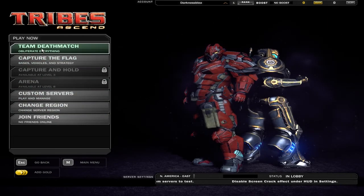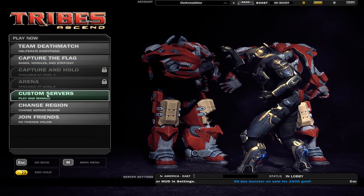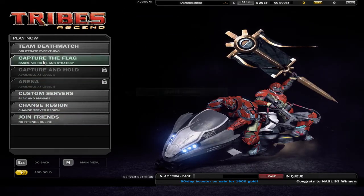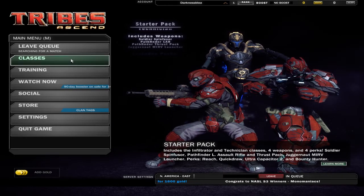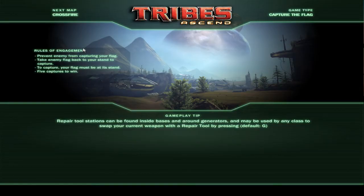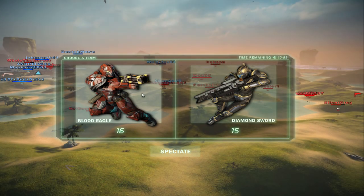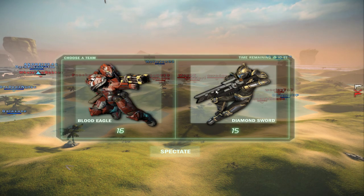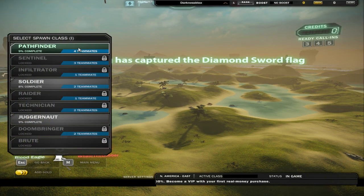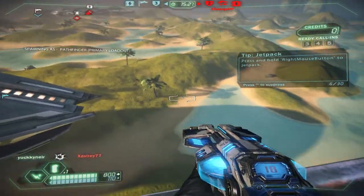The only game types I can play right now are Team Deathmatch and Capture the Flag. Capture the Flag - I've seen some gameplay of it and it looks pretty sweet. I think I'm going to do that. I don't know if this game has voice chat, although that would be pretty sweet. Oh, look at all the people skiing around and stuff! We'll go with the Diamond Sword team and do a Pathfinder.